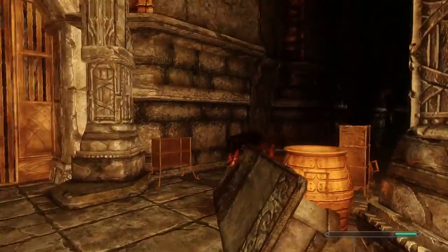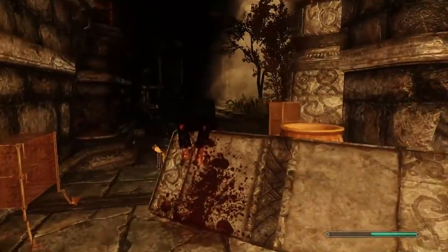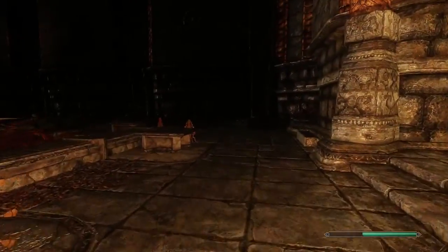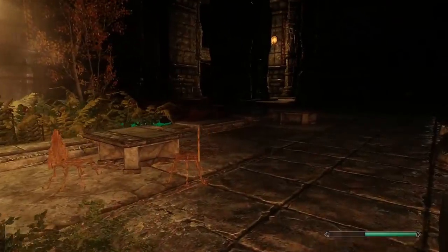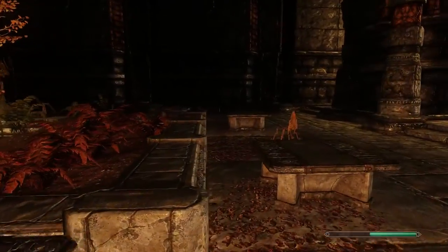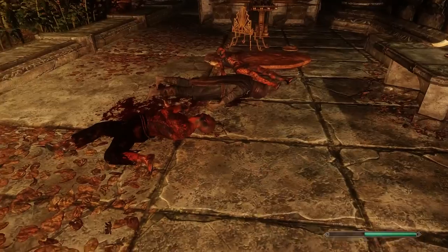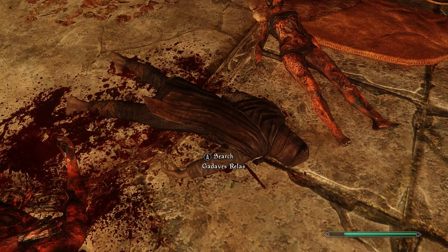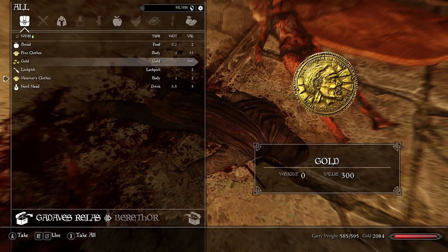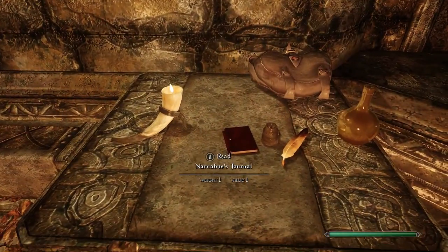I believe this is where we need to be. I might have to unlock one or two master locks but it's not a big deal. This is the place. Nice little underground area. Here we go — this is where we need to be. We have Gadavus Relis — I don't remember who he was exactly, but he came in here and got this far and died. Let's read Narnibus's journal.